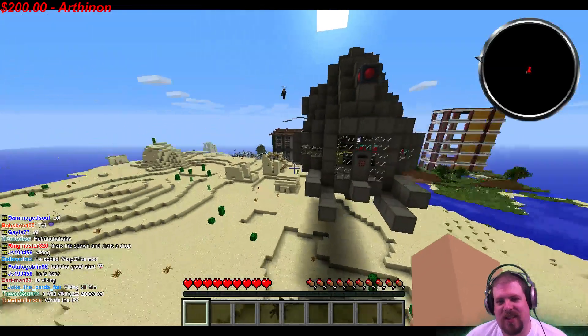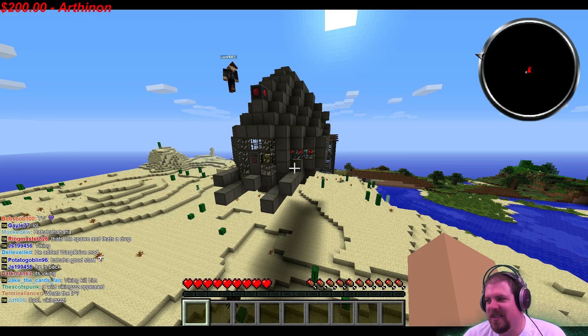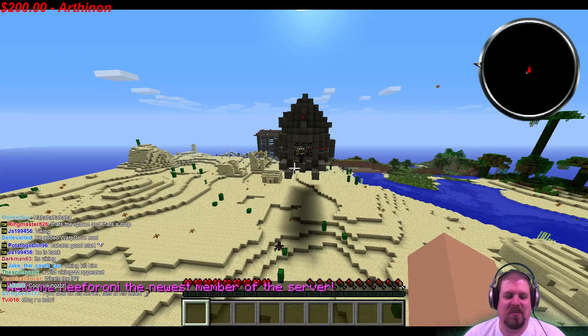This right here is the USS Redneck. This spaceship is a functional spaceship. Lynn, why don't you get in and move it 10 blocks up for me? Just move it 10 blocks up.